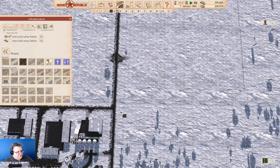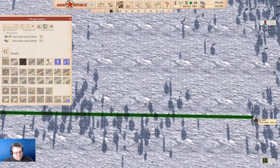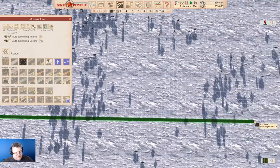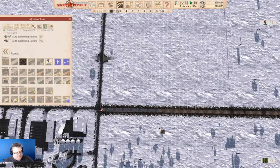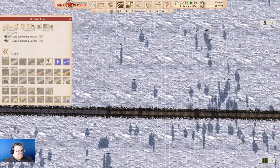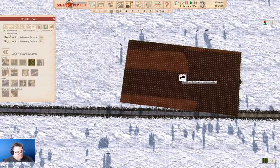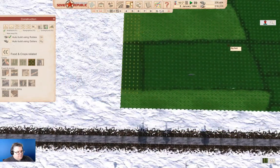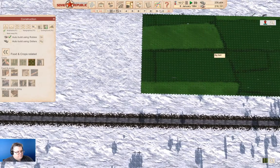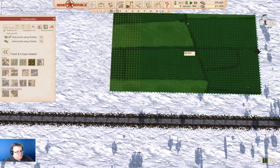We're going to build this, auto build with rubles, and send this out along this grid line out to here. We'll send it out there - it'll take a minute or two to build. We're going to go back over in here, food and crops, large fields. You can overlap these buggers - interesting.